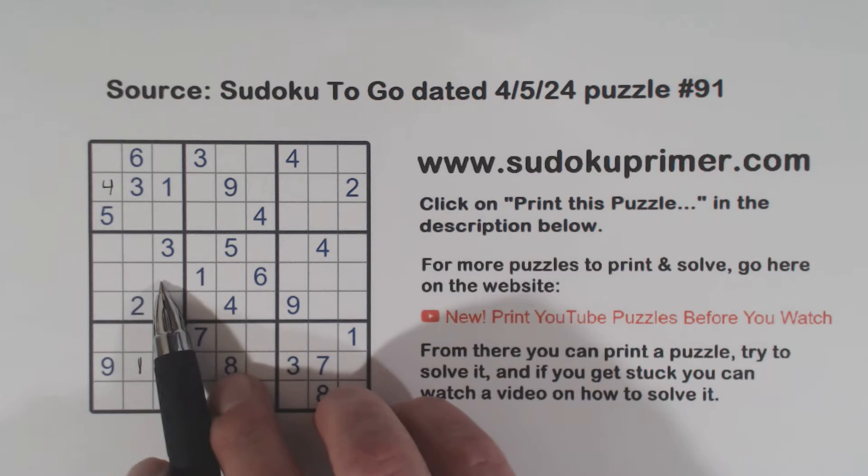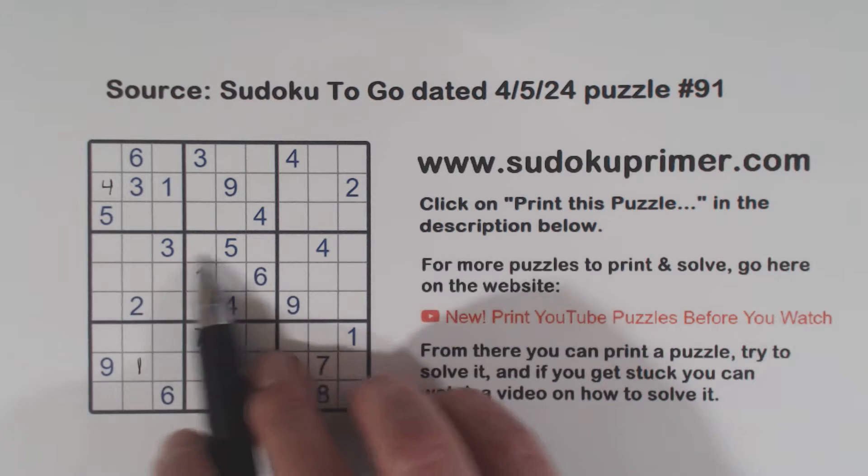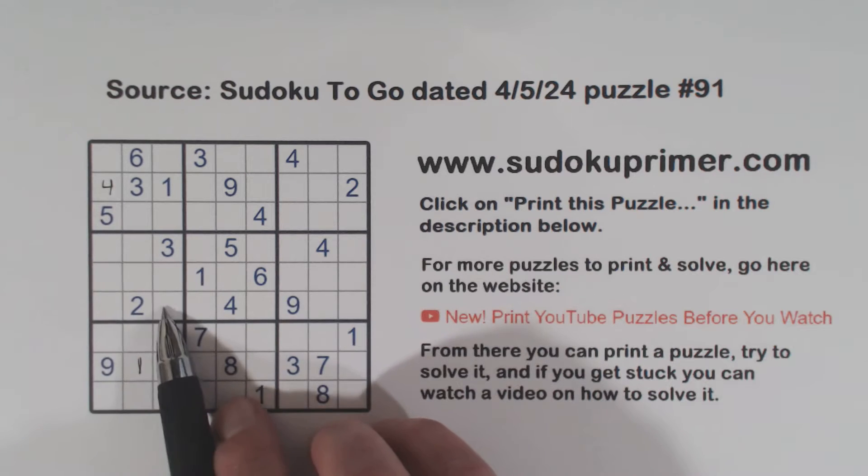So these are four-nine twins. And since these are four-nine twins, there's a five here and a five here. The five has to go right there.